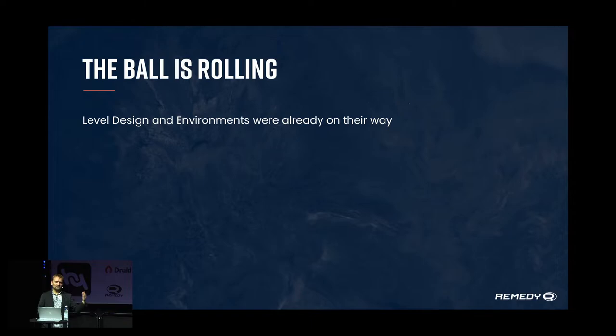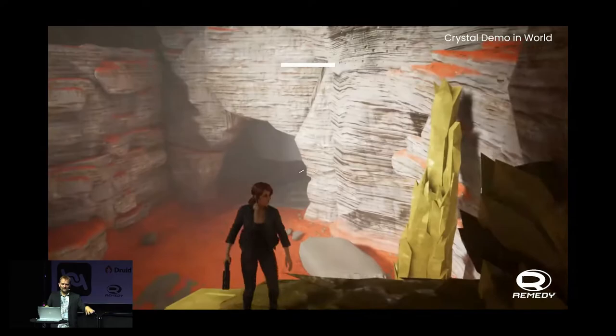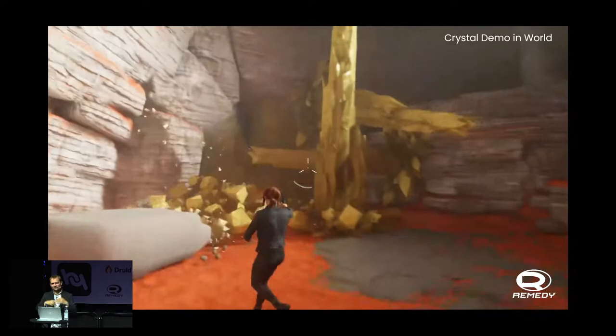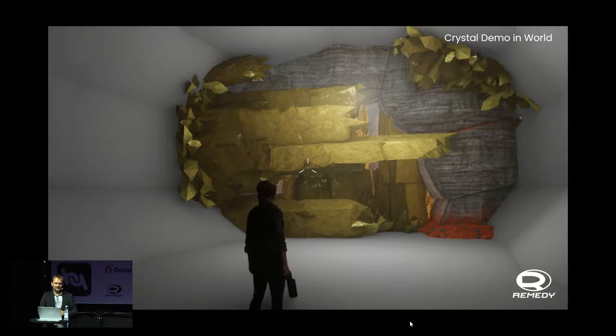While I was doing crystal elaboration and procedural work, level design and environments had to already be running in parallel — planning what the world looks like, what the traversal is, what the flow is. That looked like this: a cave environment with yellow crystals already in there, used to design the space, what the player needs to do, how you travel through, how you're blocked by crystal doors. All of that happened in parallel.